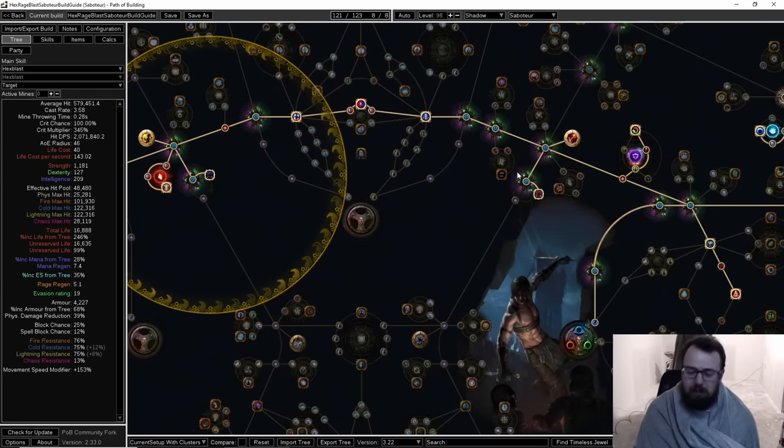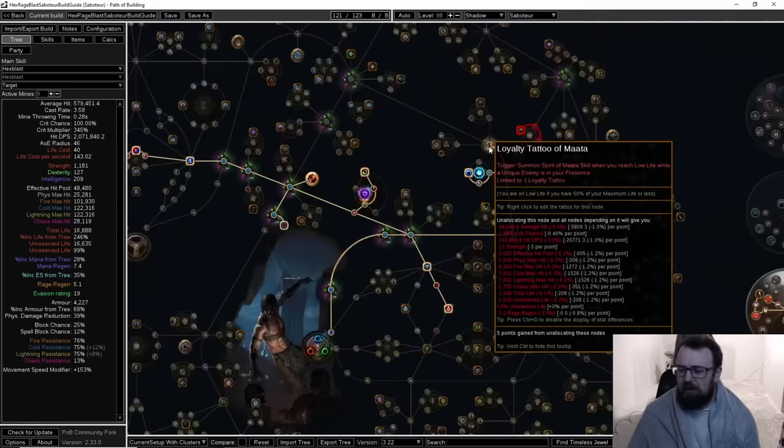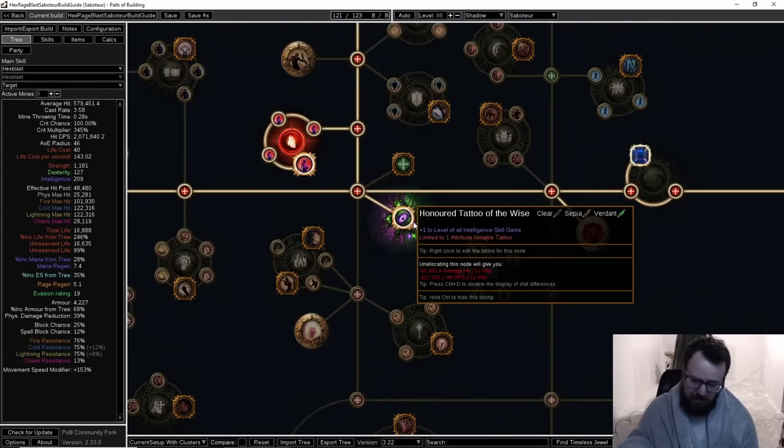For tattoos: every single int node and dex node you can afford to replace, go ahead and replace them with 2% life tattoos — up until you meet the int requirement of your wand and the dex requirement of your jewels. Two percent life everywhere you can is fantastic. I also recommend the Matata loyalty tattoo as a fail-safe for flask charge generation. Normally flasks sustain fine while mapping or bossing, but if you go AFK, they'd run out. Matata at the 80-second cooldown mark summons and gives five charges per three seconds for 12 seconds — about 20 charges total — sustaining your flasks much longer.